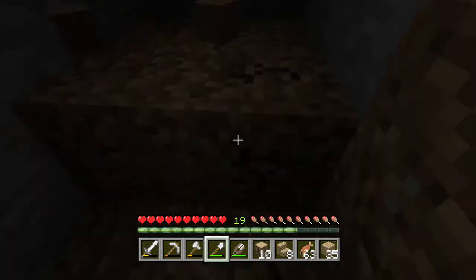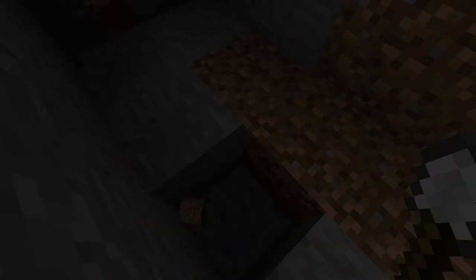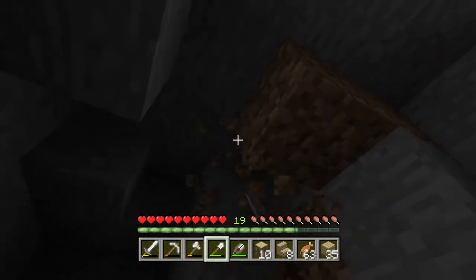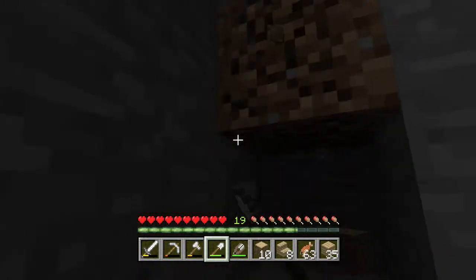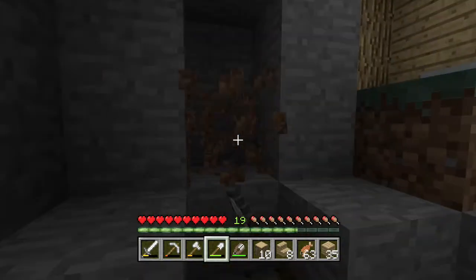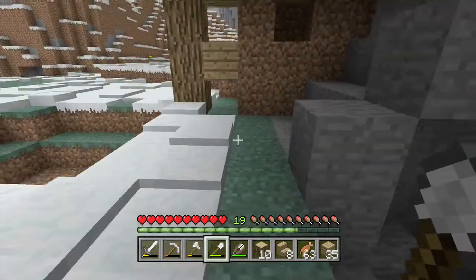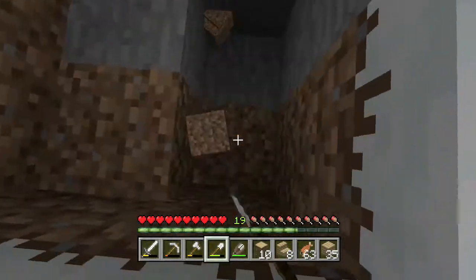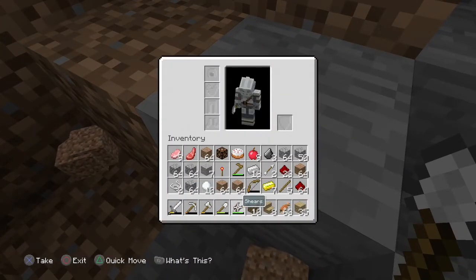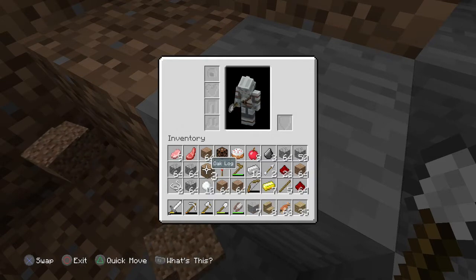We'll go out here. I'm gonna have some beds because I do have quite a lot of wool - I don't think I have it on me but I have like 22 pieces or something in the house. For some reason I've kept finding sheep now, even though I could barely find any at the start. I've just started to find so much. I'm gonna put a few bits of detail into the build.